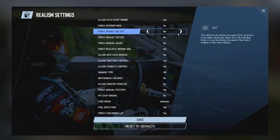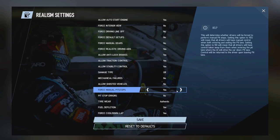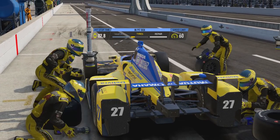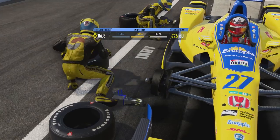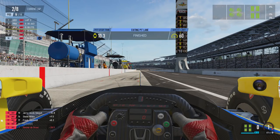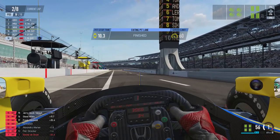The last couple of options are geared towards online lobbies, found in the Realism settings before launching the lobby. The first is Force Manual Pit Stops — with this on, every player must perform a manual pit stop with no AI control. With it off, all players will be under AI control in the pit lane. The second option is Pit Stop Errors, which when enabled gives a random chance for the pit crew to make errors during the pit stop, potentially causing delays. Turning this off means pit stop time is determined solely by what work is being performed.